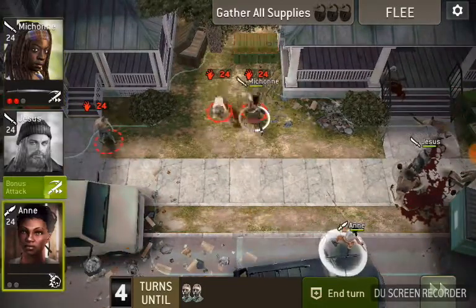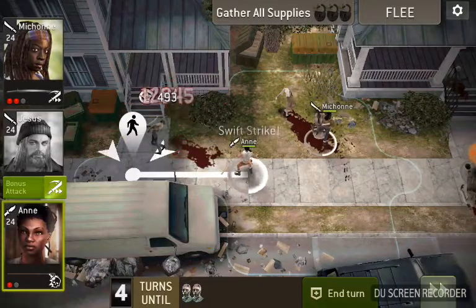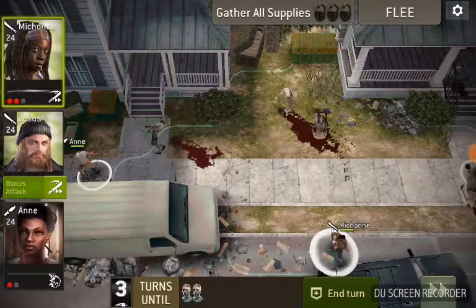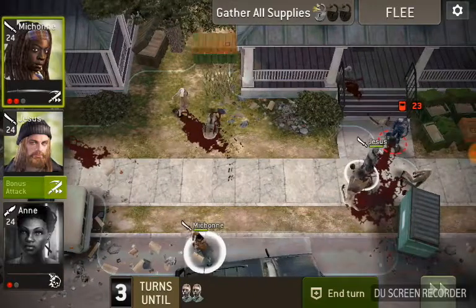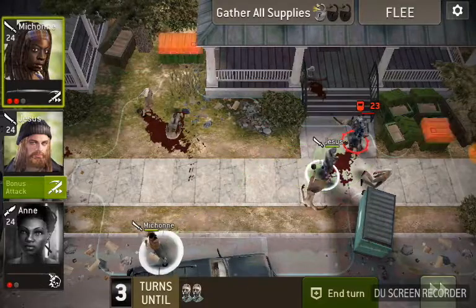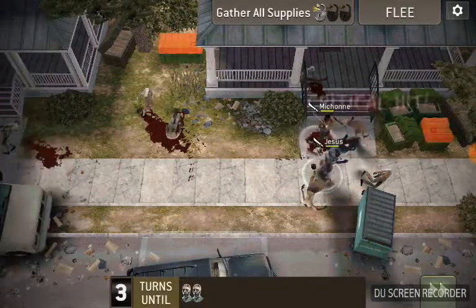Each one of these crates when you open it will spawn some walkers. Some will be armored and some will be normal. When you open the far one you get an armored walker. The Rook starts over here next to the van or over on this end by the house — I see no rhyme or reason of where that one starts.